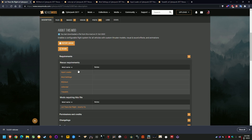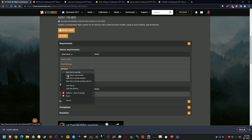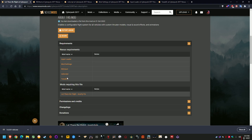Go to the Requirements section and see all the required mods listed there. Right-click each one and open in a new tab. Do it for every single one and you'll get a bunch of tabs at the top of your browser, and then we're going to go through and install all the requirements first.